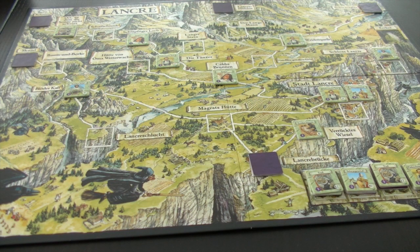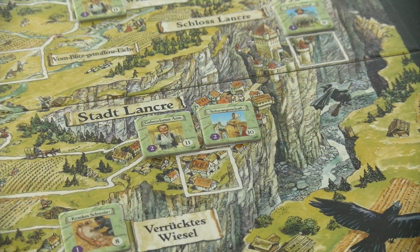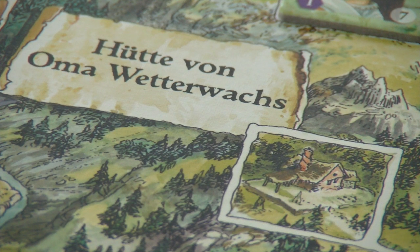The setup only takes a few minutes. Here you see the main game board, and as with A Study in Emerald I absolutely love the artwork, which is absolutely fitting for the Discworld universe. I've read a lot of Discworld novels but I have to admit I missed this one — I think it's Witches Abroad. The Kingdom of Lancre appears in several novels. I checked with the Discworld wiki and Esmeralda Weatherwax is also referenced in this board game.